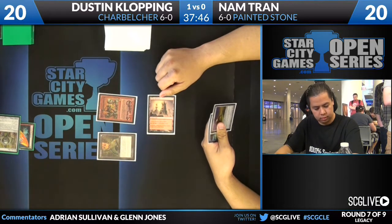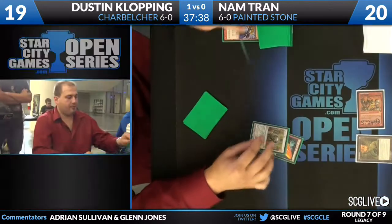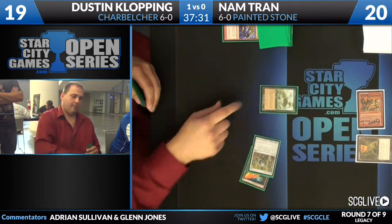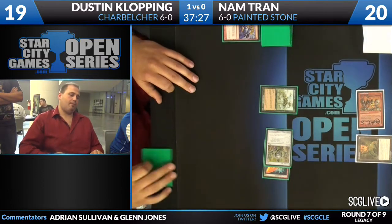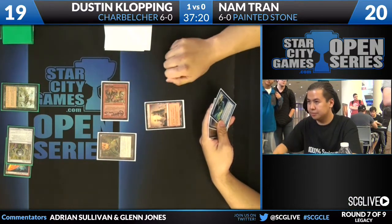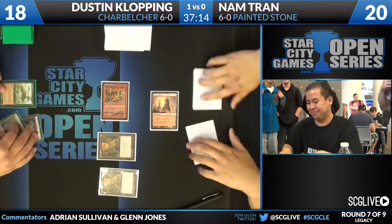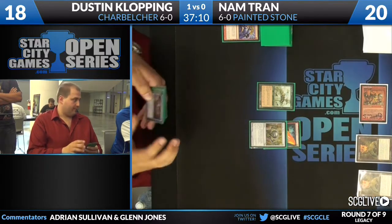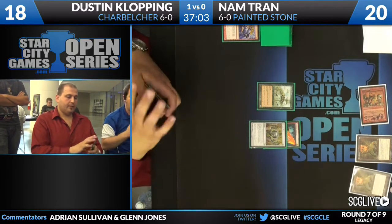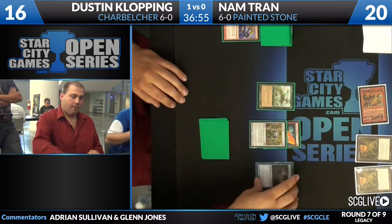We see the Grindstone come on down. He drew a Painter's Servant as well — this is actually pretty interesting. He draws a Lion's Eye Diamond — he's in business here. All those mulligans and he is looking like he could be in it. Xanted Swarm. But poor Xanted Swarm does have a Goblin Welder on the other side of the table. I was sweating the top of that deck. A Lion's Eye Diamond would just allow Nam to get in it right now. But instead he's going to jam for one with Goblin Welder and play a second Grindstone. He has a Gitaxian Probe — he'll likely play it and get to see that Nam is actually quite close to executing him.